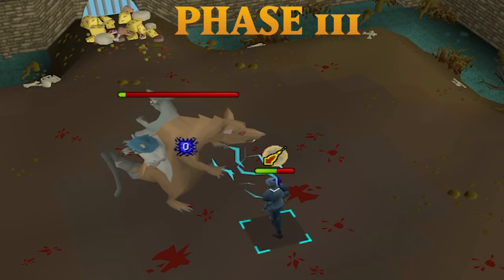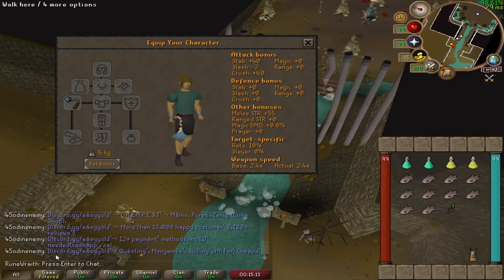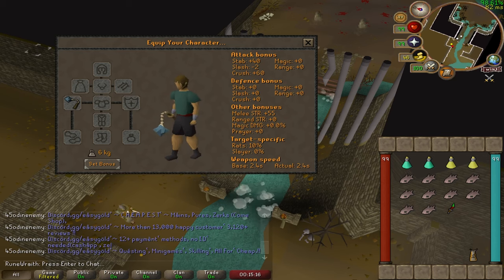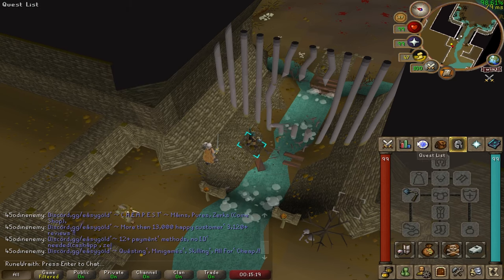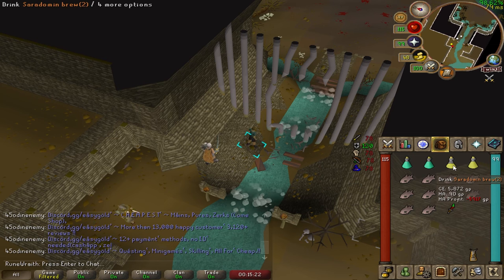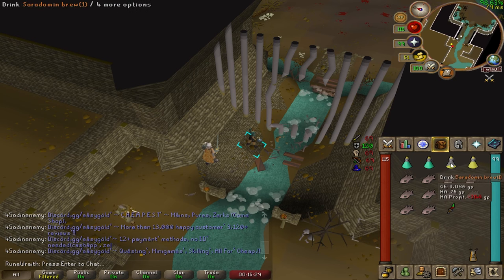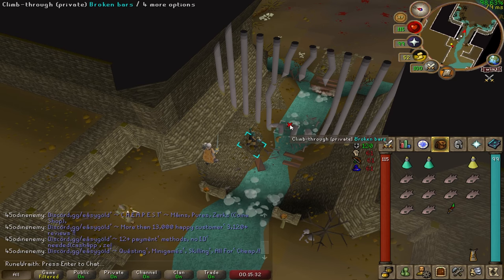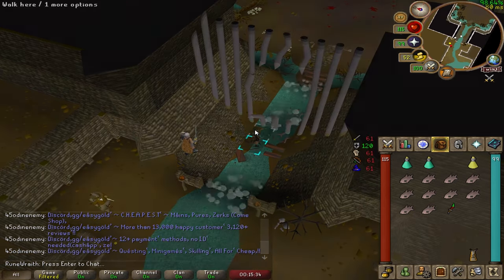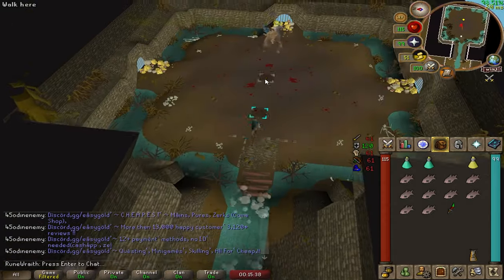Just to prove how easy this boss actually is, I'm going in here completely naked with nothing but the bone mace. I'm also brewing my combat stats down from 99 to around 61 so that I can simulate what it would be like for mid-level players. I've just got two prayer potions, a couple tunas, and a dragon dagger as my special attack weapon.